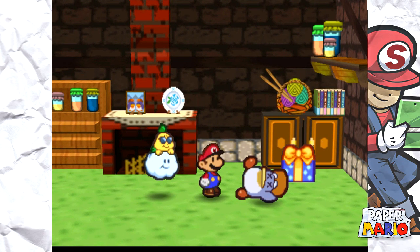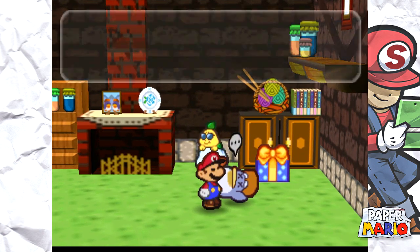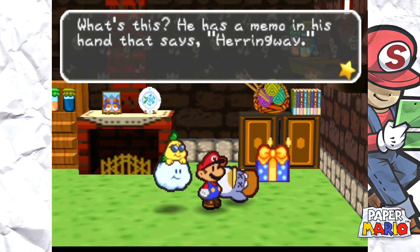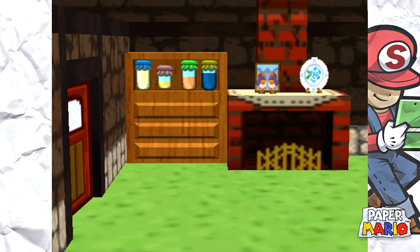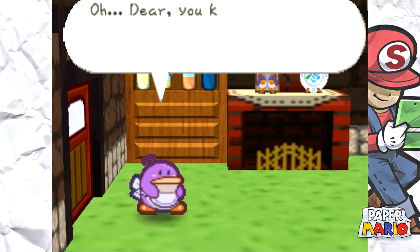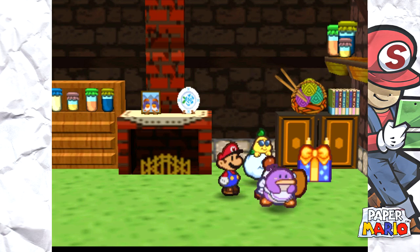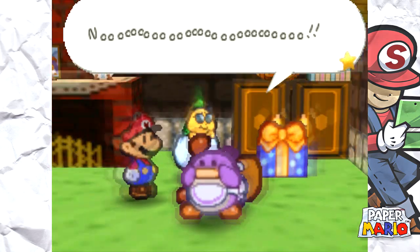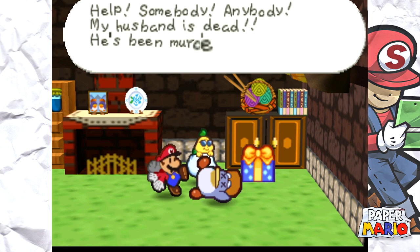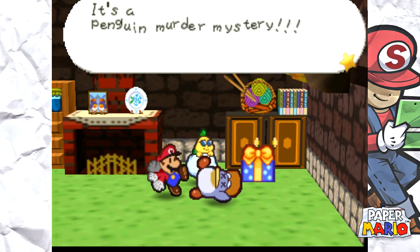Oh my gosh — he's dead. There's a dead penguin here, guys, and there's a present here. No reply — Mayor Penguin's body doesn't budge an inch. He has a memo in his hand that says 'Herring Way.' She's about to see her dead husband. 'Darling, would you like a cup of tea? You'll catch a cold if you sleep there.' She just realized it. This is the darkest I've ever seen a Mario game. 'Help! Somebody! Anybody! My husband is dead — he's been murdered!' It's a penguin murder mystery!